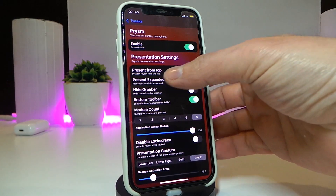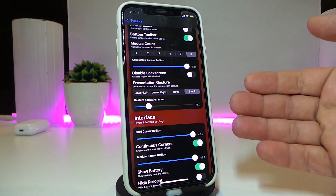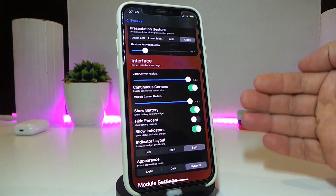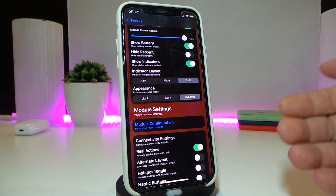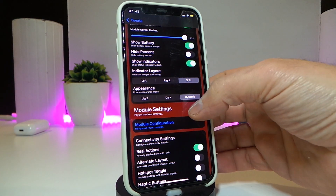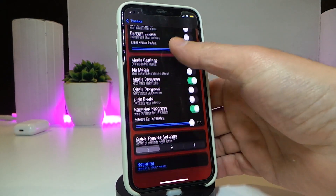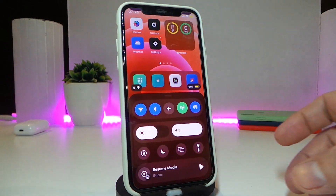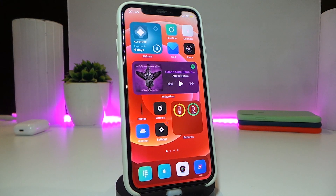For example, there are settings options including the ability to disable it on the lock screen, use gestures, and customize the interface. The tweak comes with a ton of stuff — manual settings and many customizable things. Let me show you how the Control Center looks once you launch it — just like that. This is how your CC looks after you download Pricium — really nice and cool.